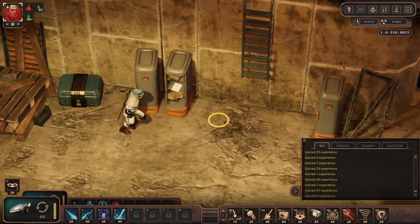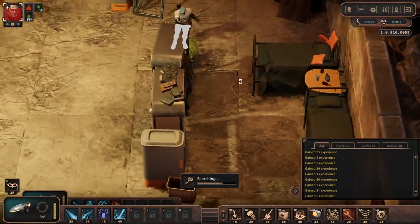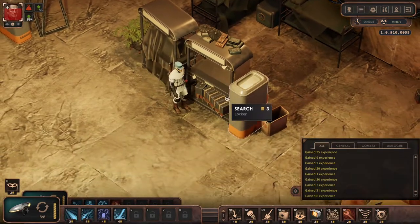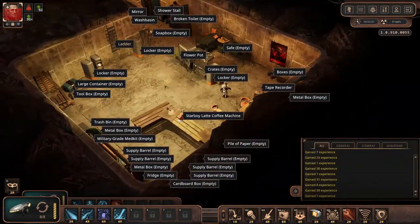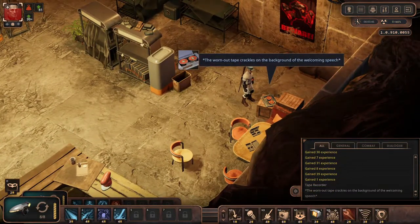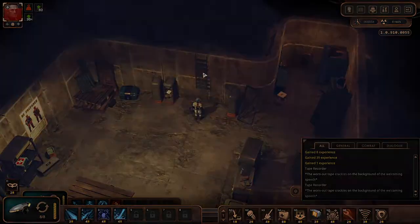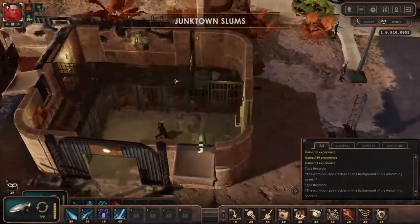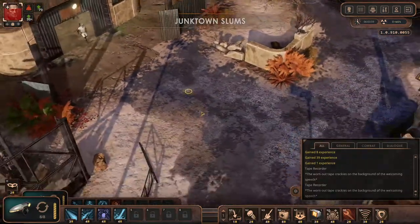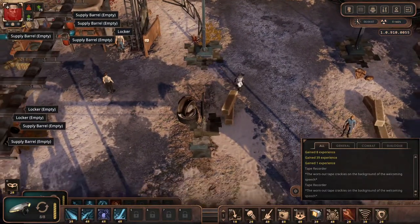Now I think I have ammo for all my guns. I just need to find that other person — she'll actually be at the entrance of the scrap city. Nothing from the tape recorder. The welcoming speech. This is a very well-stocked jail — it has food, shower, and toilet downstairs. Let's go through the welcome sign — I've stolen everything that was still there.